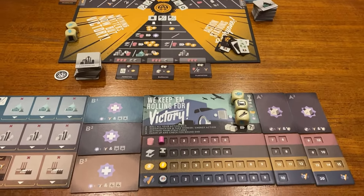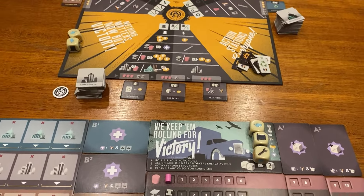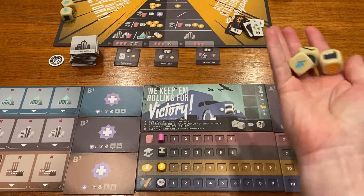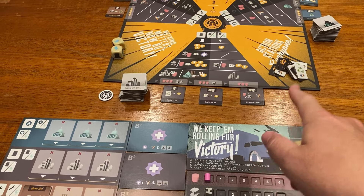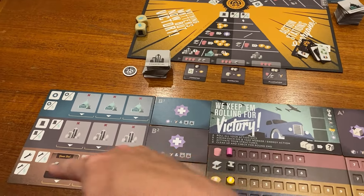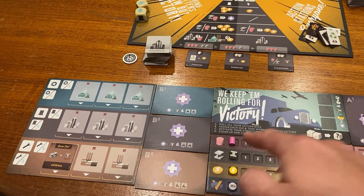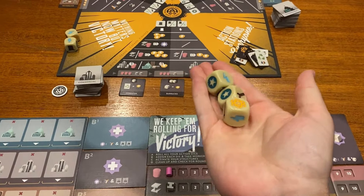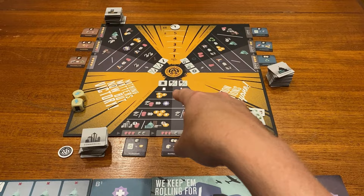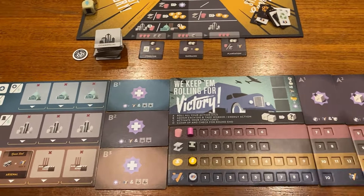On your turn you've got to do three things in order: roll your dice and assign them to the board, then assign your dice to your buildings. That's it. The three steps of your turn are roll your dice, then assign your dice to the board, then assign your dice to your buildings.